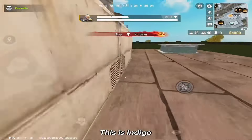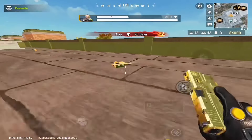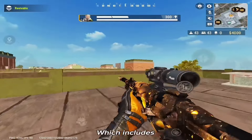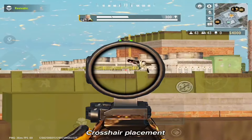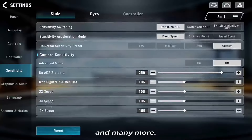Hello, this is Indigo. In today's video, I will be sharing with you important tips on how to improve your aim in Blood Strike, which includes crosshair placement, strafing, shooting while tracking moving targets, and many more.